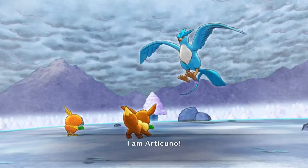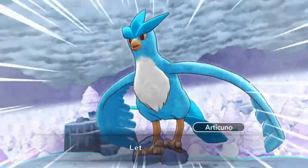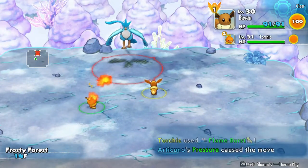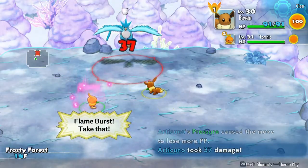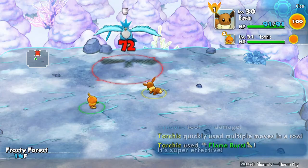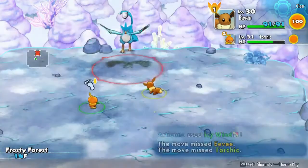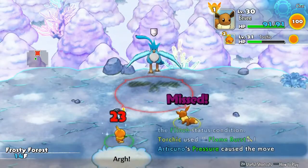Articuno. I am Articuno, the warden of ice. Those that enter the forest, I shall destroy with all my might. Let us begin. That seems a little rude — can't go for a stroll through the forest. Alright, let's walk up here so that way we can use our bite strategy to help Torchic out. Although I think it might not work. I don't know what move Articuno just used, but it might prevent Articuno from flinching. But bite is still one of my stronger ones, so I'll keep using it.